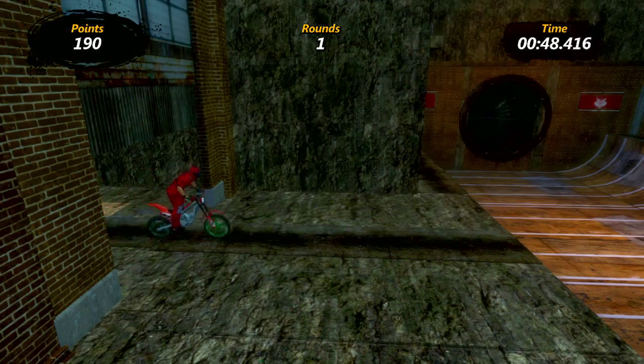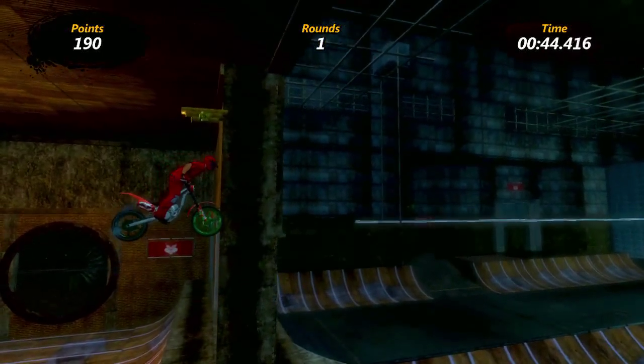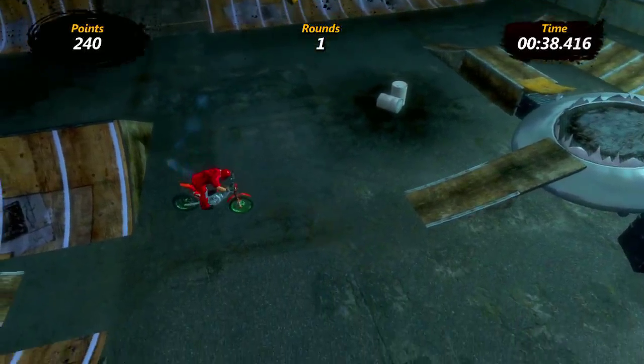I think it's Tony Hawk Underground — so THUG is when he showed up. That was like four or five, I believe. And then here's the well-known little hangar thing, and then come out here — getting all kinds of points. 240 points, Jack, slow down. Look at me — and then, get up there! Nope! Not that time.